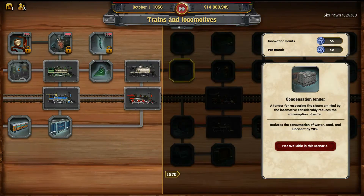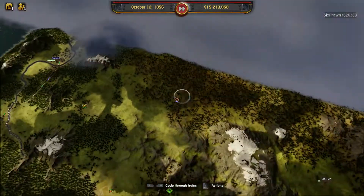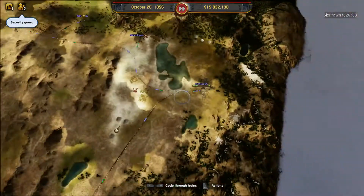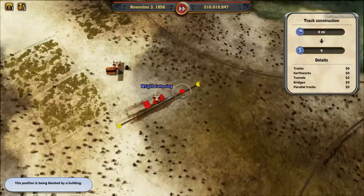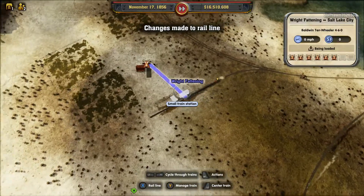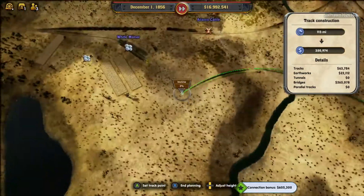Let's spend some more of our innovation points here. And that's all the trains from this era unlocked with our innovation points. I don't know why the achievement has not popped yet — I think there's a couple of trains that are locked in this scenario, possibly. Or perhaps we already have that achievement. Just connect this station to our network to give us a connection bonus, but once again before we build the line it's gone.